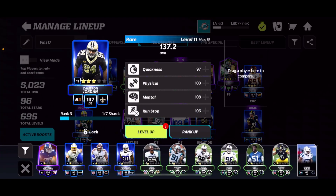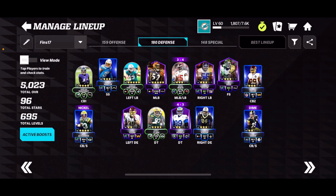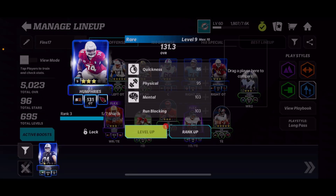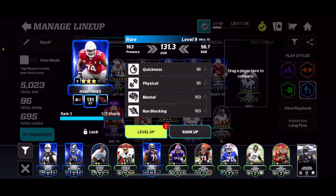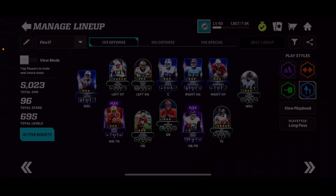I've pulled Cameron Jordan a couple of times out of that event, so I've been able to upgrade him to a rank three, 137 overall defensive tackle, and I'm still working on that. As for the other players, I've also gotten some of them — I think DJ Humphries is one of them, and he's a 131 rank three for me right now, and I'm working on getting him up as well.